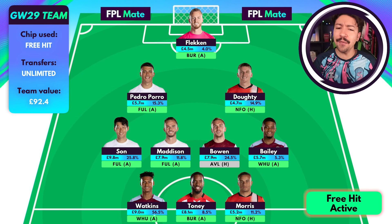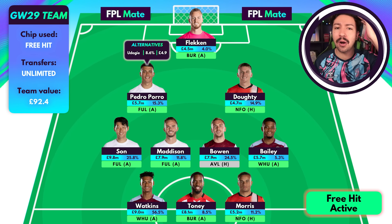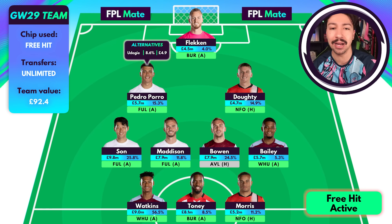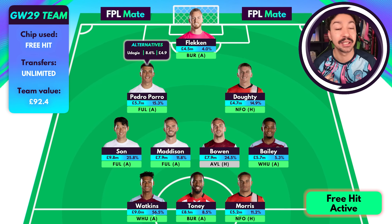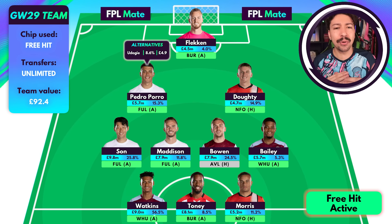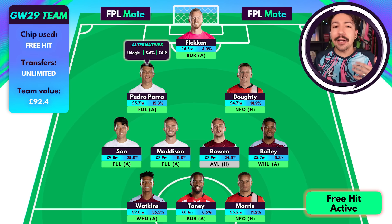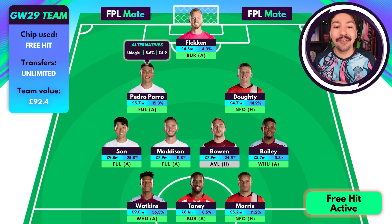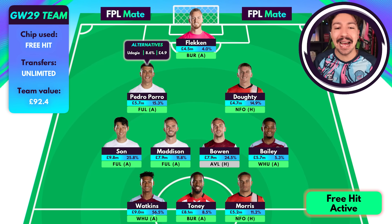Next defender is Pedro Porro. You could go for Porro or Doherty — their underlying numbers are pretty similar right now. I'm going for Porro because if Maddison isn't on the pitch for any reason, Porro will be on many of those set pieces. Money isn't really an issue on a free hit, so we're leaning slightly towards Pedro Porro, though it's a bit of a coin toss between him and Doherty. Fulham aren't an amazing attack, so there's potential for a clean sheet, though I wouldn't be counting on it.